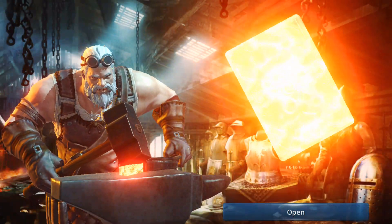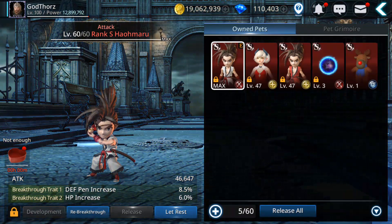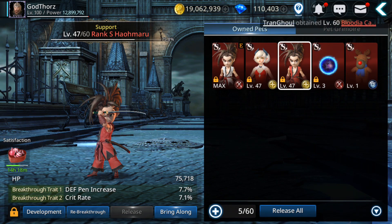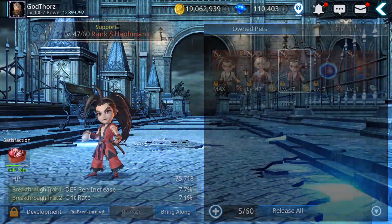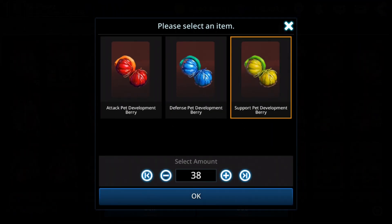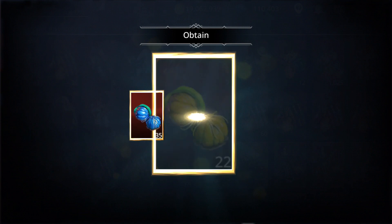Let's craft those and then go to our pets. This is the support pet I want to re-breakthrough. I have enough materials, and I can get a few more berries to level it up. I'm going to open the choice support chest — 38 of those, and 200 more support berries.